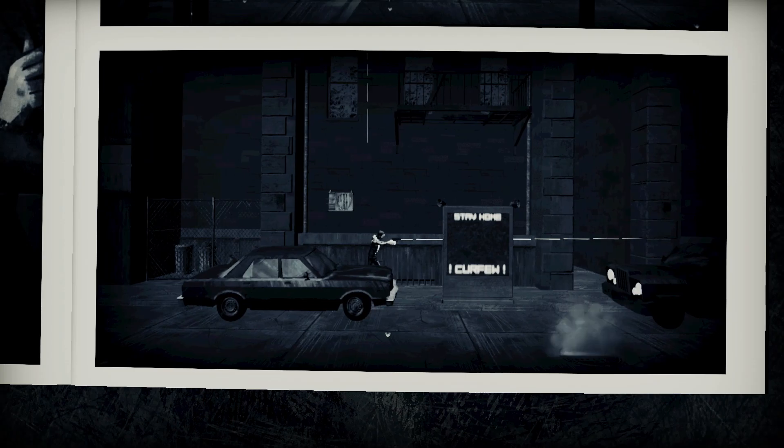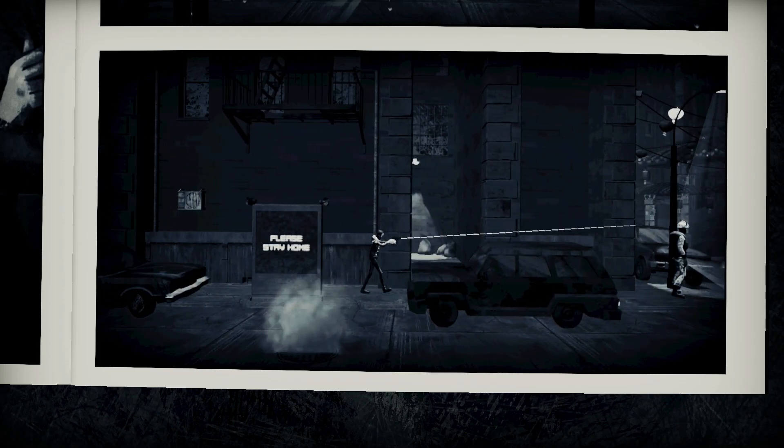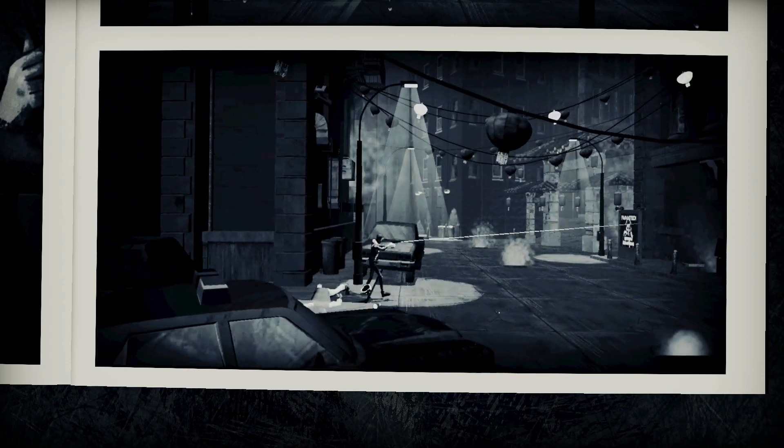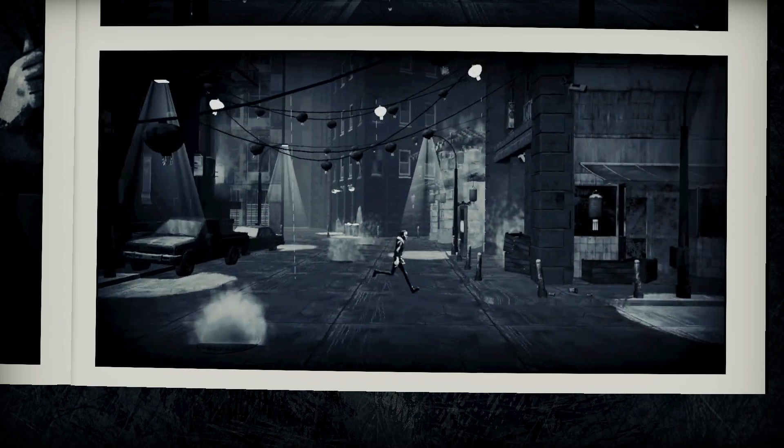Liberated is broken into four chapters, each presented as a comic book issue. Scenes play out similar to layouts of some digital comics, with each panel progressing the narrative, but with accompanying music and sound effects.